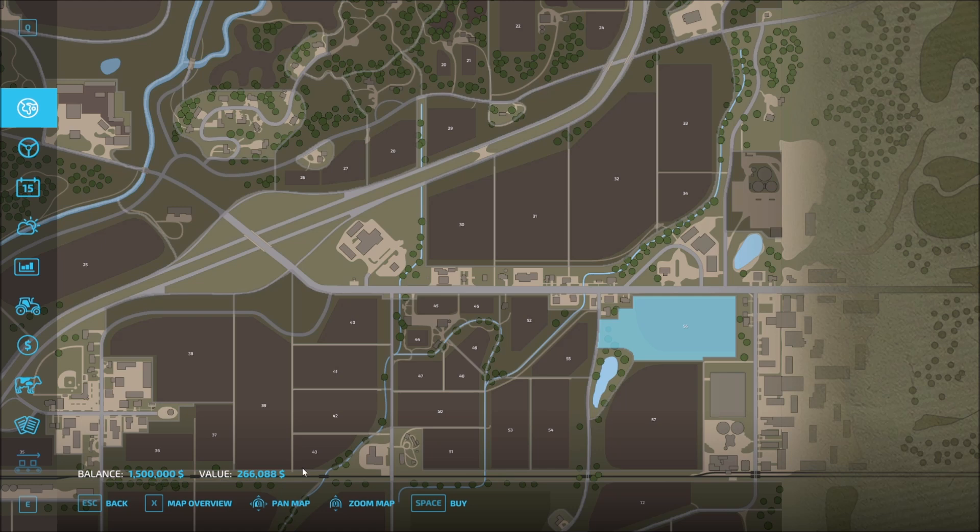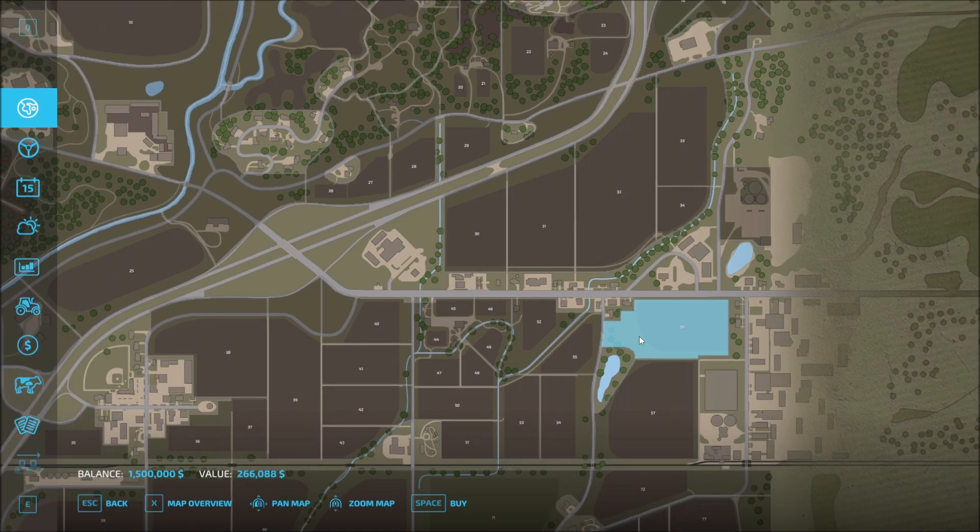We have 1.5 million, and this is $266,000. There's a lot of area — we've got our field right in here, but then we've got a lot of area out here that we might be able to do some things with. We're going to need some basic land that does not have any fields on it, because we're going to need things like greenhouses and wind power generators for money generation. Field 56 looks like where we want to be.